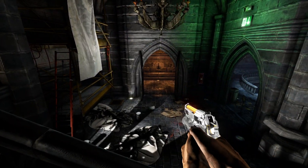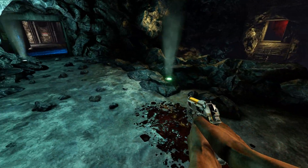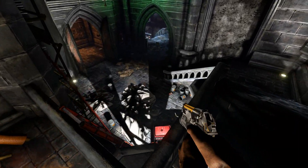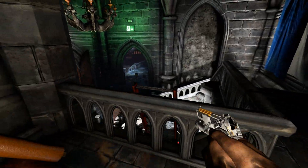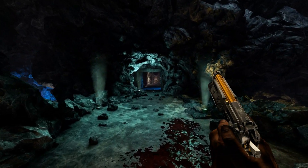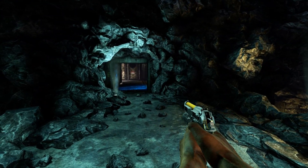A demolitionist and support can repair and trap both doors, and this area is relatively flat. Keep in mind the lights can be broken and the map will get darker as waves progress. People are going to be standing here shooting from that door, with a demolitionist up top holding that door, maybe a firebug, and then gunslingers, sharpshooters, SWATs, and supports having this door.